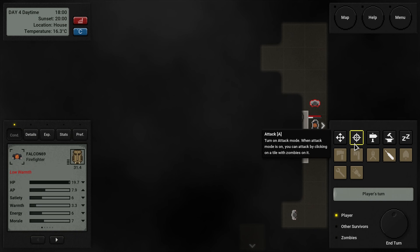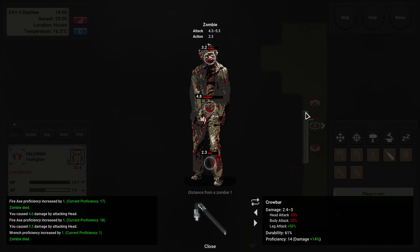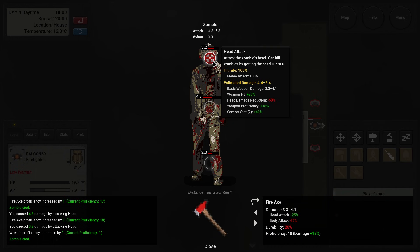And look at the daytime — two more hours before the sun comes crashing down on us. Alright, it's fine. That's what we've got to do — we've got to kill some zombies really quickly. One-hit kills. We have enough AP to take these guys down. But we've got to go fire axe for sure.